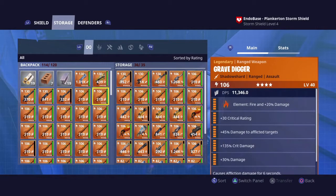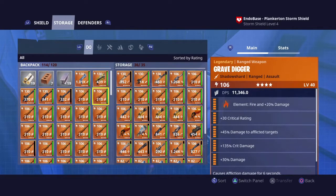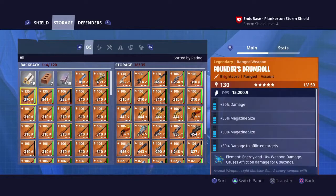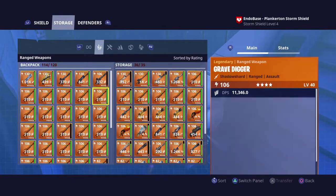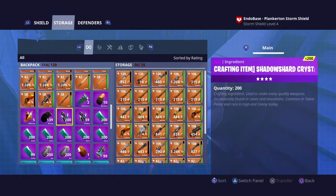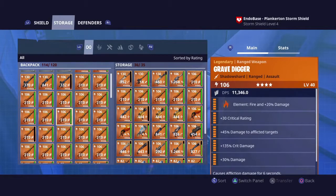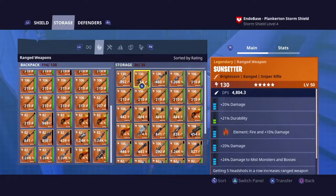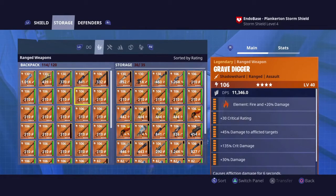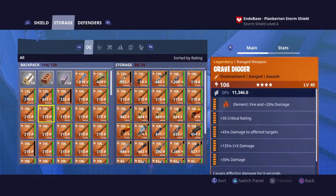Now Ron mentioned there was an older way to do it. All you basically do is spam X and R2 twice really fast on the backpack side of a weapon. So if you want a Nocturnal that's inside your storage but your storage is full, you spam X and R2 twice really fast. I just did it and got a Nocturnal inside.